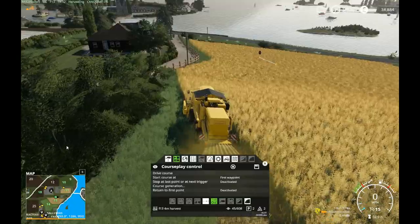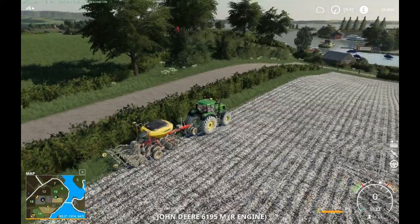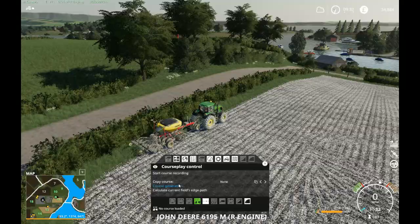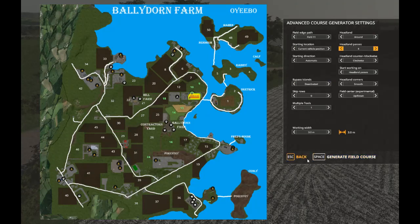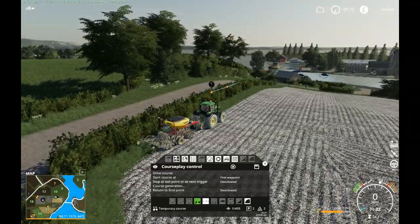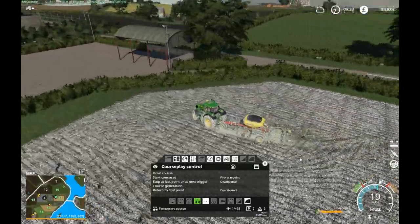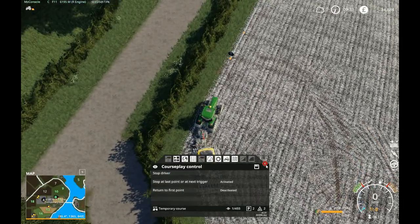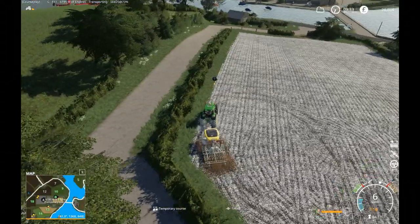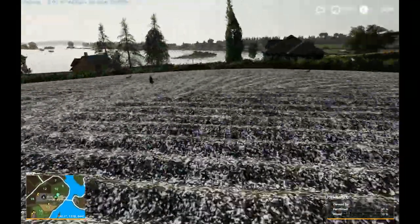I need to get this field planted. Let's go ahead and set up a course for field 11. Headlands — we'll do four of them, three metres. What do we want to put in here? Oats — I'll put some oats in. I selected oats for some reason so I must have wanted oats in this field. Let's go ahead and you drive that from the first waypoint, and I'm going to leave you to it and get back to running on the outside of this field.